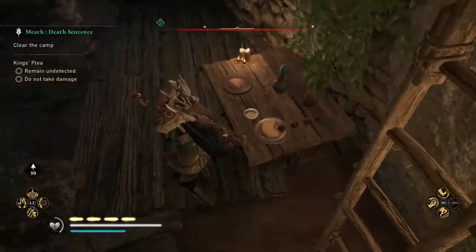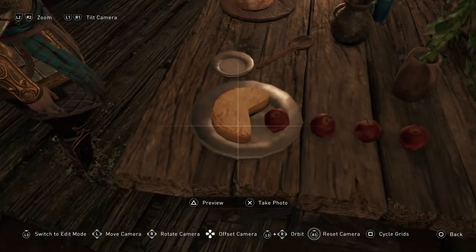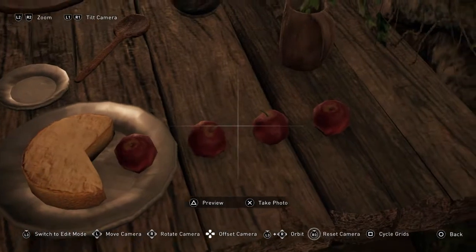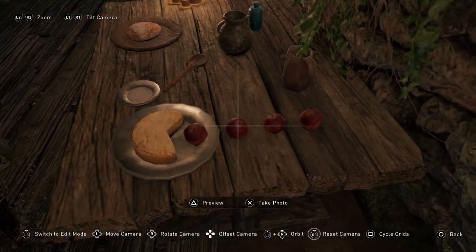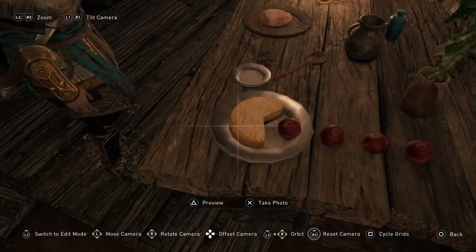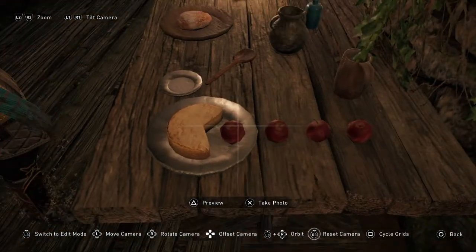On the table, there it is — the Easter Egg, which is some cheese and four apples. This Easter Egg is of Pac-Man, like the cheese being Pac-Man and the apples being the orbs that he eats.